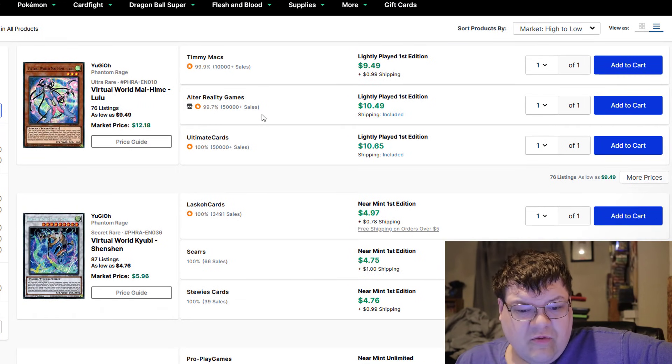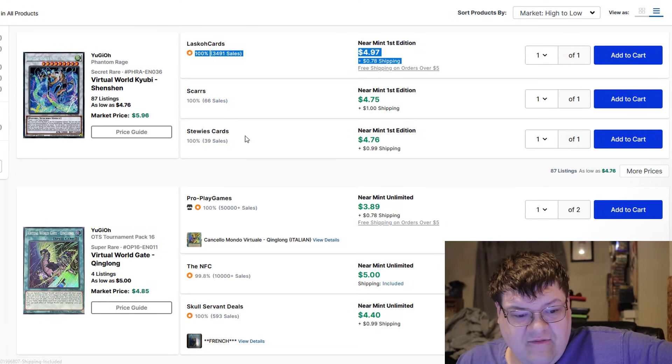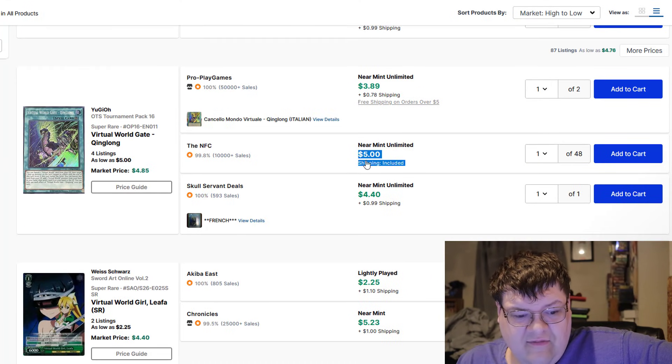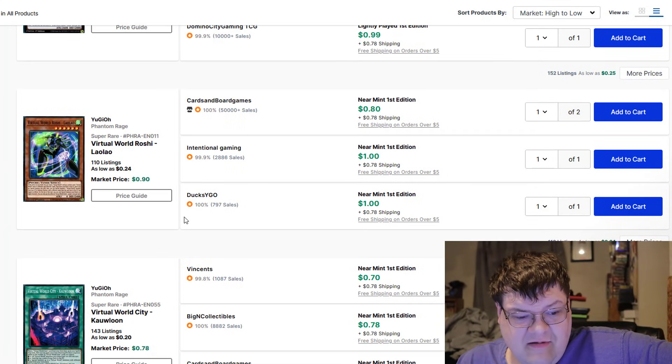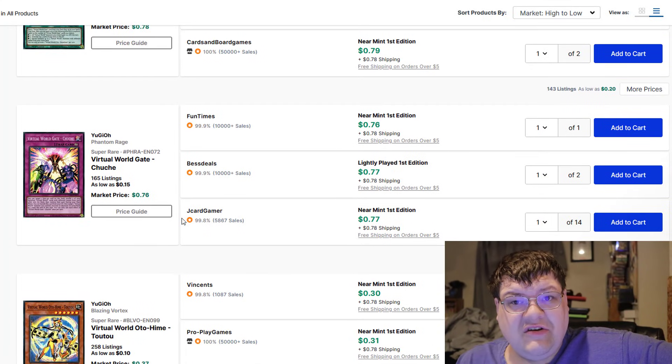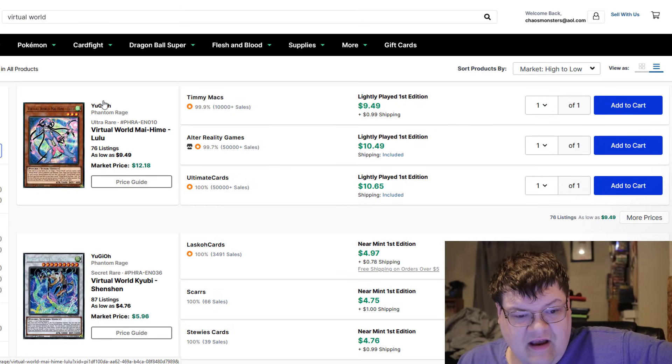Virtual World stuff — if you want to build Virtual World right now, this isn't looking too bad. This is pretty good. $10, $11 for Lulus. Sentions here, $5 to $6. Quinglongs, $5 for supers. Nyan Nyans, dollars. If you want a budget tier-one deck, this isn't bad. This actually looks really affordable and really appetizing for the first time in a very long time.